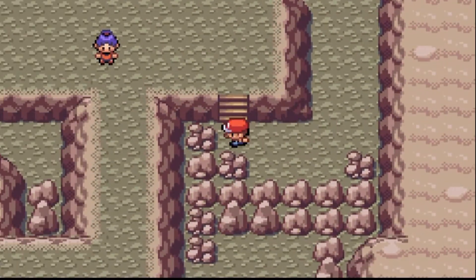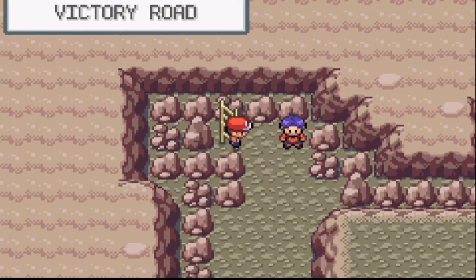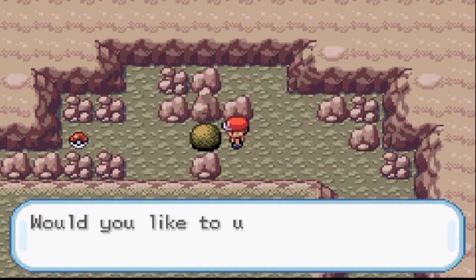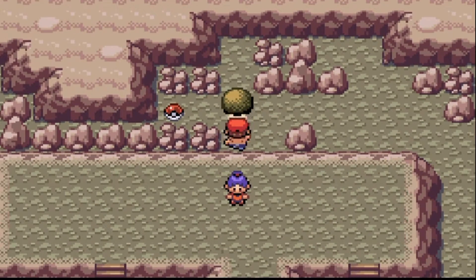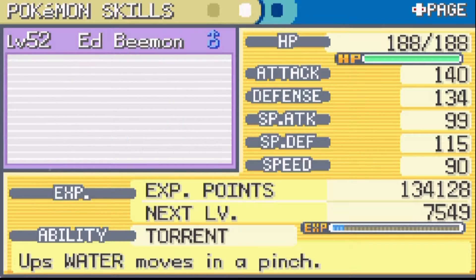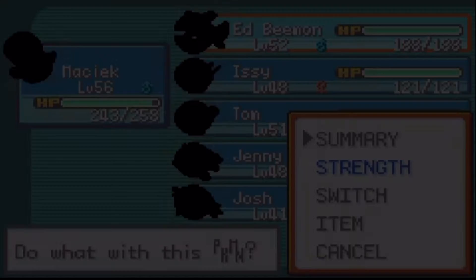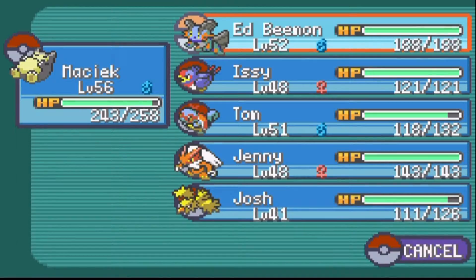I'm actually going to come back here to get the other item. Go up the ladder and then back down — the border has been reset. We can grab this item over here which is a Rare Candy, nice! I'll give it to Ed actually, get Ed another level. Level 53 for Ed — getting stronger.